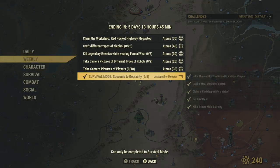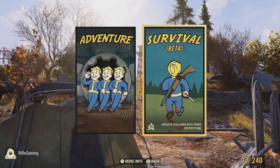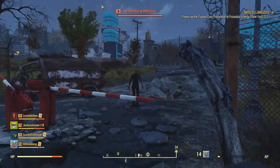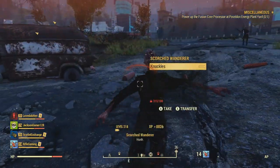You're just going to have to complete this weekly weapon challenge to get it, which is pretty simple to do. Keep in mind, you are going to have to be in survival mode. As you can see, you're just going to have to kill a human-like creature with a melee weapon. This was extremely simple — I just took out a scorched enemy.